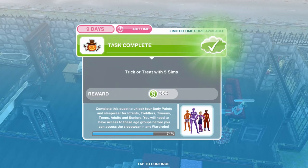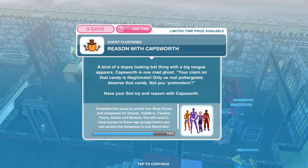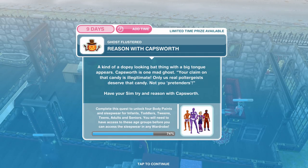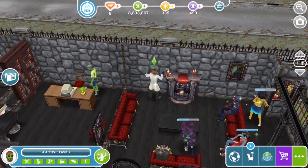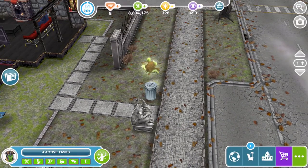The Sims have finished their trick or treating, now we need to reason with Capsworth. A kind of dopey looking bat thing with a big tongue appears — Capsworth is one mad ghost. Your claim on that candy is illegitimate — only us real poltergeists deserve that candy, not you pretenders. Have your Sim try and reason with Capsworth — click on Capsworth and reason with him for five hours and fifty minutes.